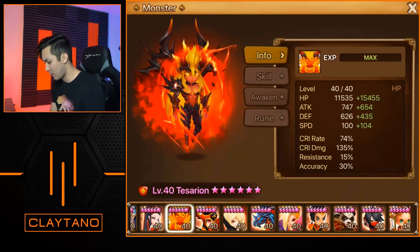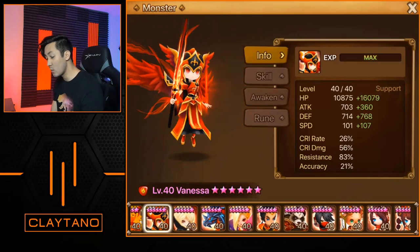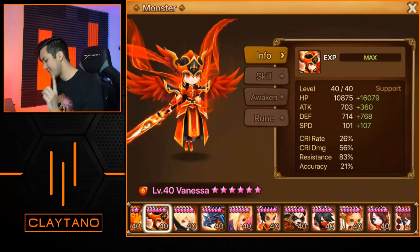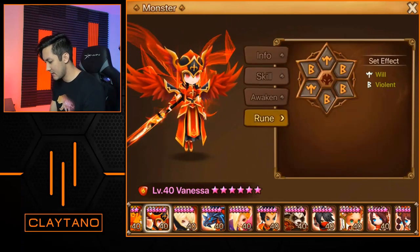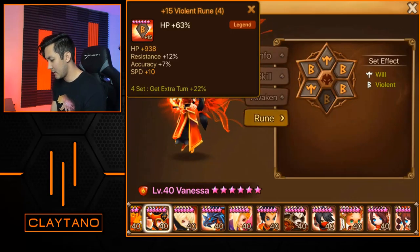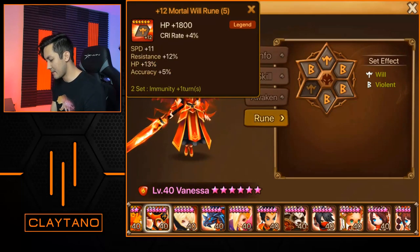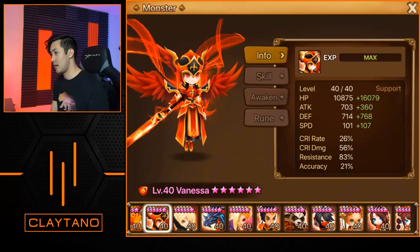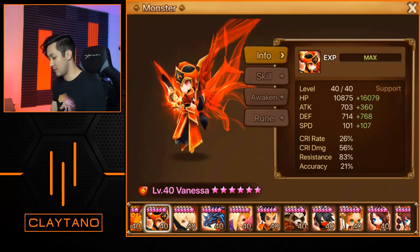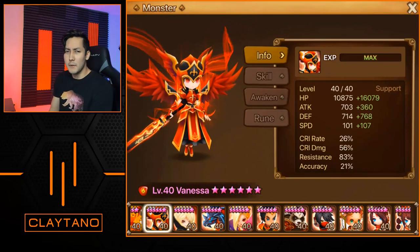Vanessa has 107 speed, 16,000 HP, 768 defense, 83 resistance on violent/will: speed/HP/defense with the 1/3/5 slot runes. There's still a ton of room to grind different stats onto this Vanessa, and I'd be willing to bet he uses Vanessa in his legend rank finish this week as well.